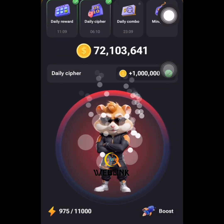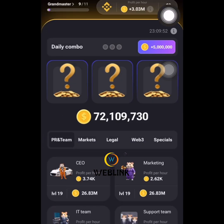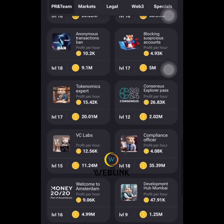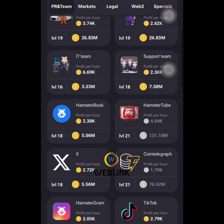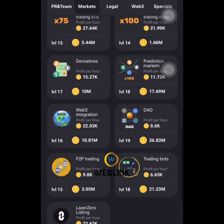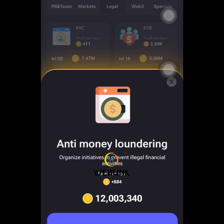Now we move ahead to the daily combo. The first card for today is Anti-Money Laundry. Let's look for this card — checking under PR18, Anti-Money Laundry. It's not there. Let's check Market — Anti-Money Laundry, not there. Let's check Ledger.